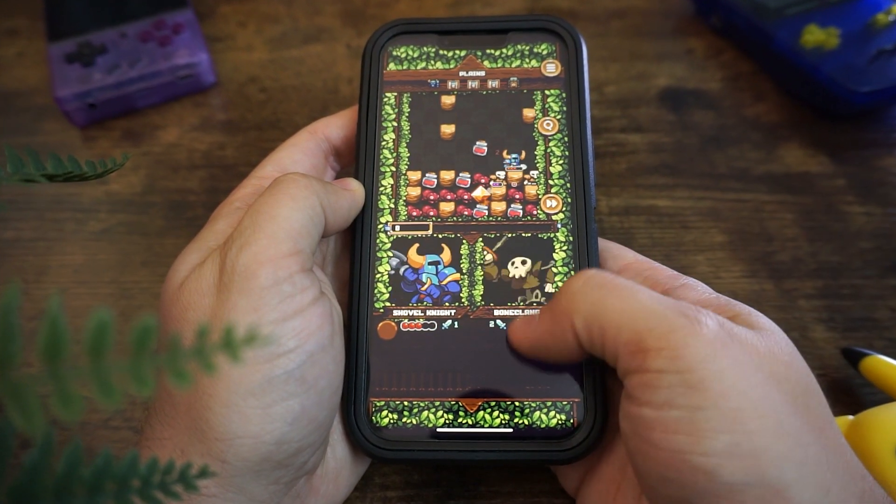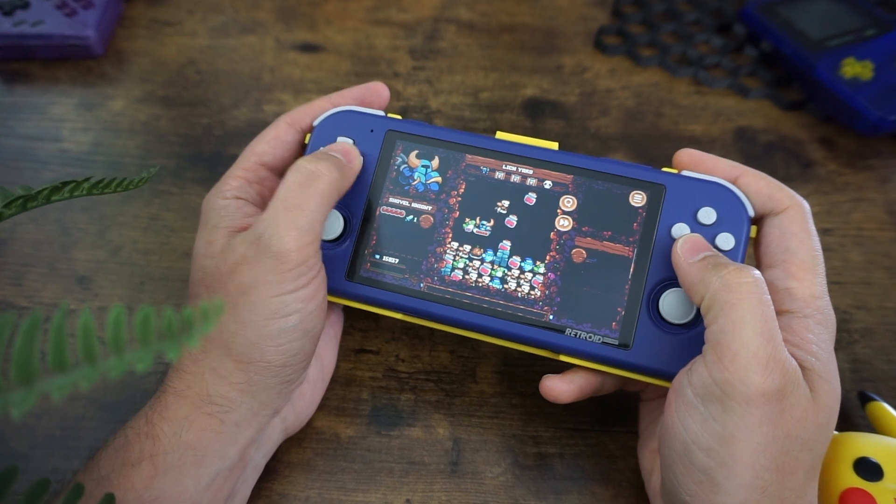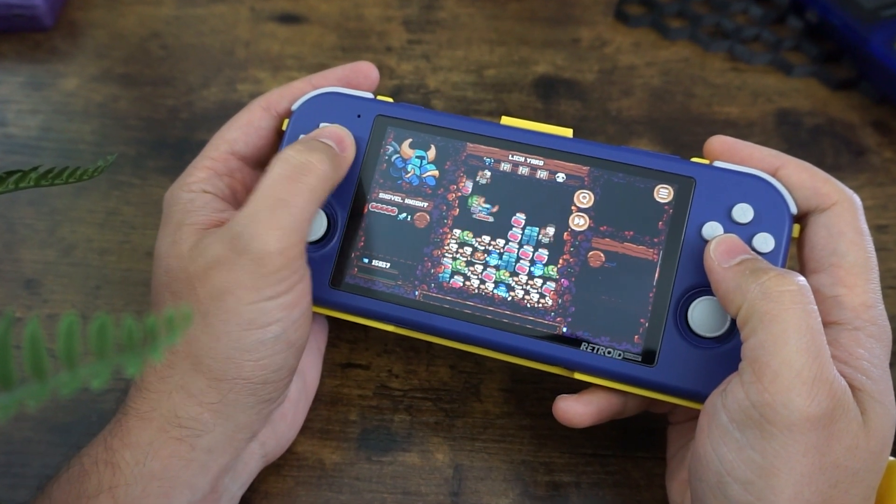Another game that works great with the built-in controls is Shovel Knight Pocket Dungeon. I originally started playing this game on my iPhone, and when I installed it on my Retroid Pocket, the game seamlessly picked up where I left off on my phone. That means some games support cloud saves across multiple platforms, since it's tied to your Netflix account instead of your Apple ID or Google account. Just know this doesn't work for every game.